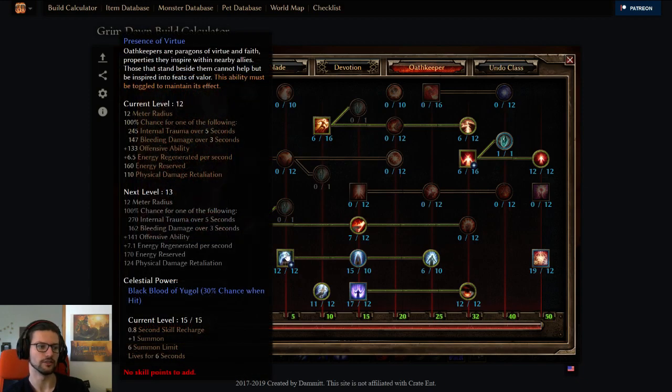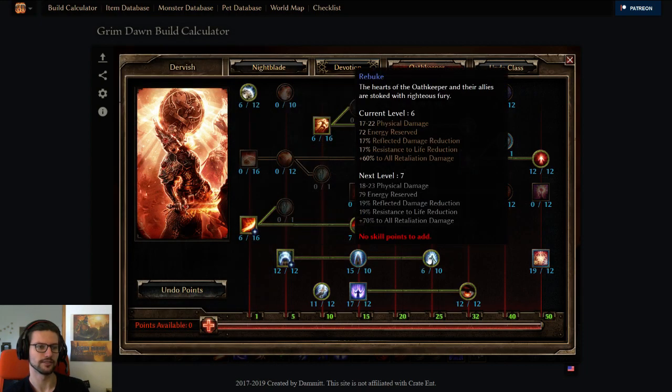Presence of Virtue, really good — soft-capped aura. Haven, we already talked about this. And then a one pointer in Rebuke, because one pointer is pretty nice for what it gives you.